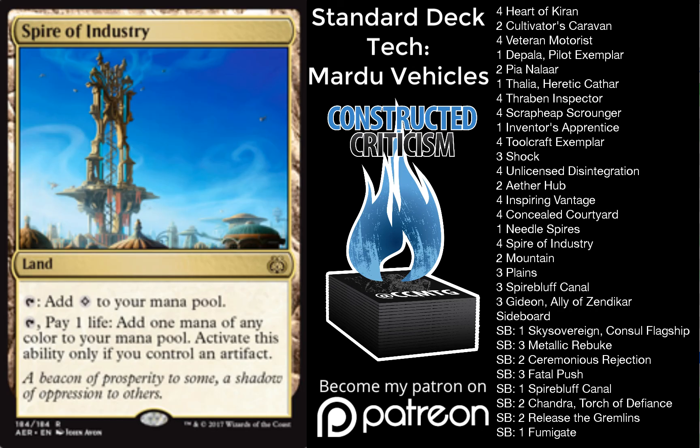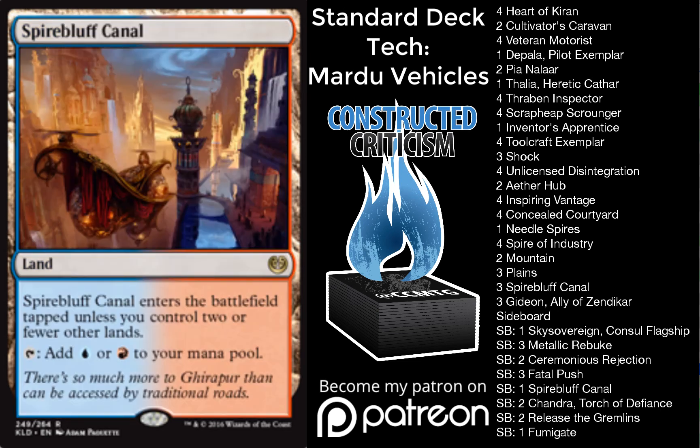The mana got a lot better in this deck with Spire of Industry, something that we noticed as a team. It's like a really, really good City of Brass — it's just really good, and it just made the deck's mana a lot better. We only have three Spirebluff Canals in the main because we don't have any blue cards in the main, but we do have blue cards in the sideboard.